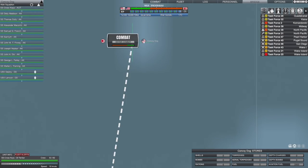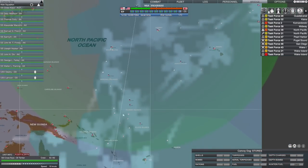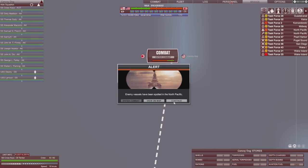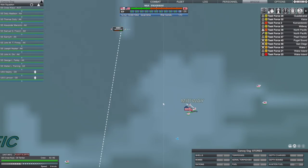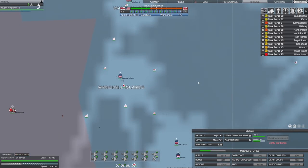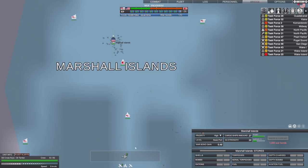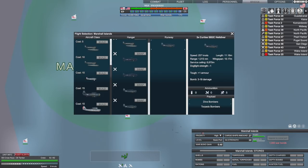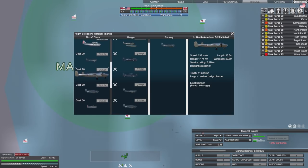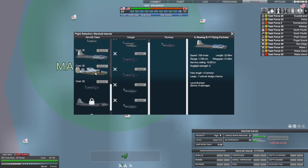There's no point sending Task Force 39 - they'll be gone by the time we get there, which is a bit of a shame. Let's hold our resources back for the battles we pick. We've got six subs around the Marshall Islands. Let's build some anti-submarine aircraft - the B-24 is probably going to be the best one. Let's build a B-24.